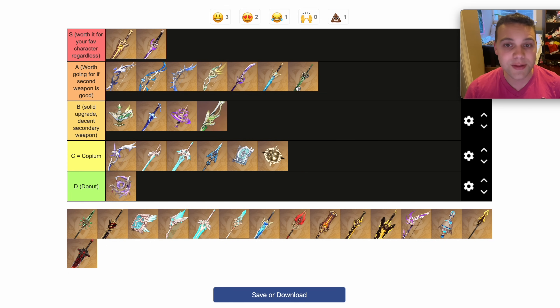Jade Cutter also goes in A tier. It's more universal than most, but it's not quite as powerful as the Mist Splitter in general, especially when you put it on crowd characters. But it provides so much crit rate, and that crit rate is amazing.